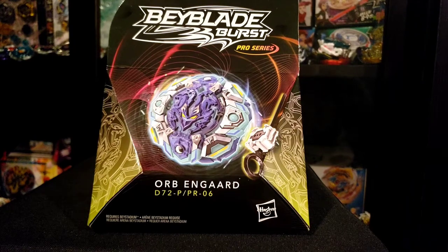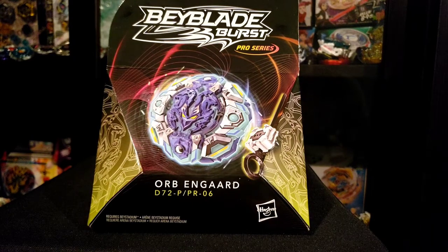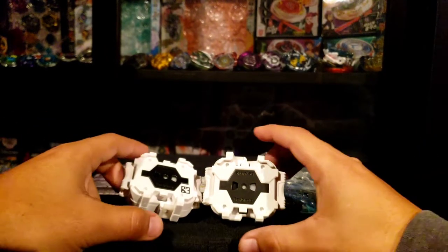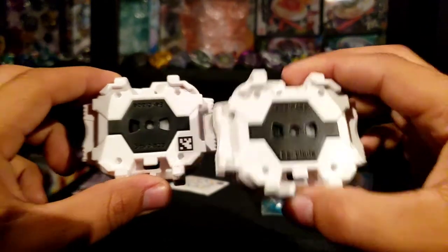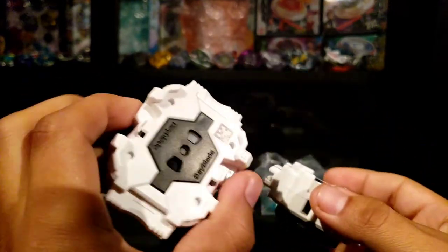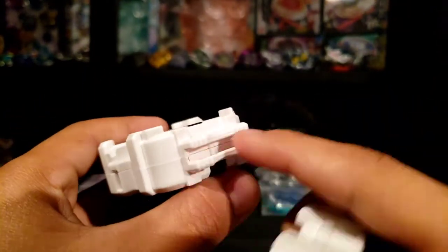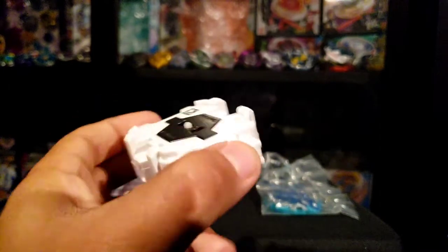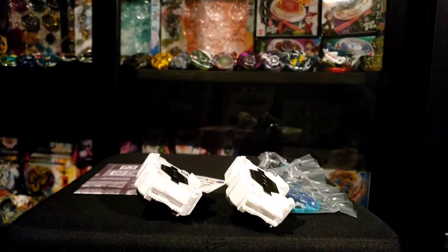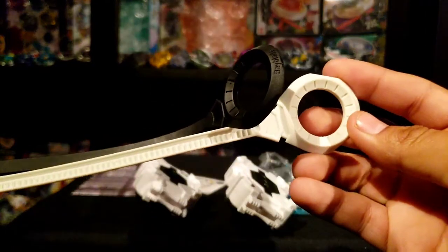I'm going to take everything out of the box, compare the actual Takara Tomy one with it, and do some test runs. So I semi kind of took everything out of the box. Can you guys tell the difference between these two — besides the QR code, obviously? This is freaking crazy, guys. This one is the Hasbro one, this one is the Takara Tomy one. Look at that — even this, this is for the grip. Are they actually going to make grips too? This is going to be crazy. Even down to the T, everything is literally the same as a Takara Tomy.